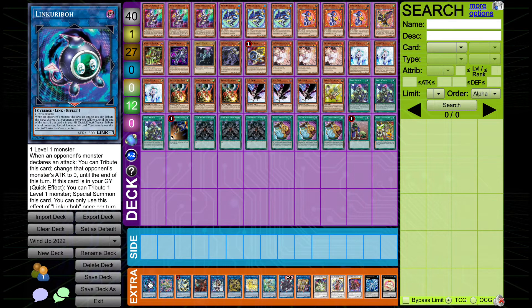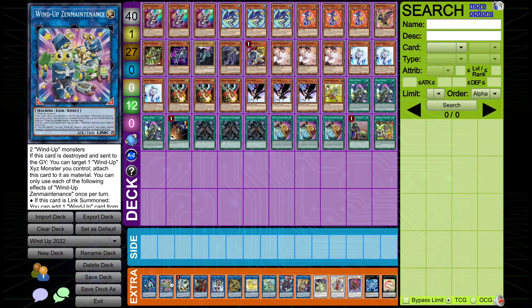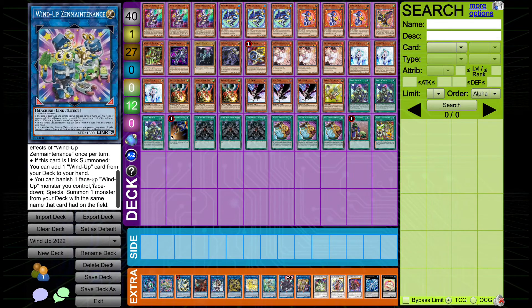For the extra deck, we're playing one Link Karibo, one Wind-Up Zemeity — one of the most pushed Link 2 monsters, unfortunately in Wind-Ups which are a weak deck. It has three effects: if this card is destroyed and sent to the graveyard, you can attach it to a Wind-Up XYZ monster as material. If this card is Link Summoned, you can add one Wind-Up card from your deck to hand — this is how we add Factory. And you can banish one face-up Wind-Up monster you control face down and special summon one monster from your deck with the same name. This is very good for banishing a Rat summoned by Magician in defense mode so you can summon a new Rat in attack mode with its effect live.